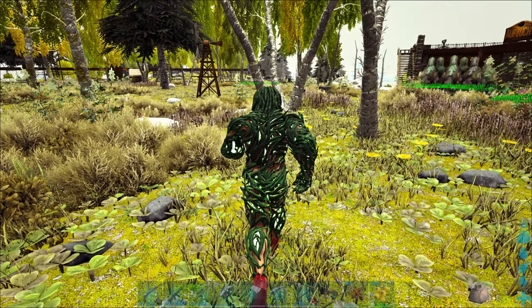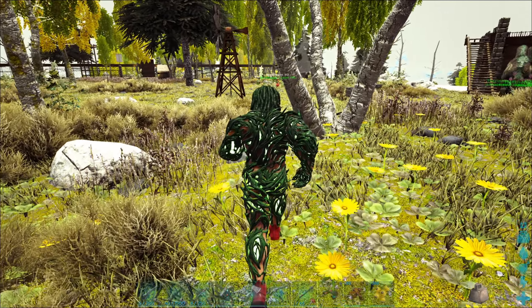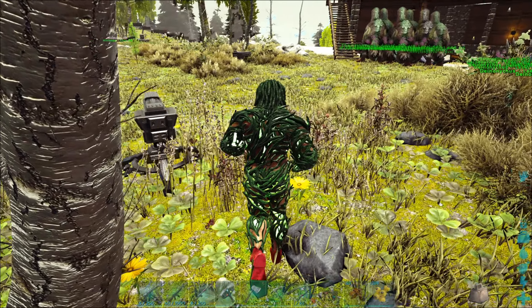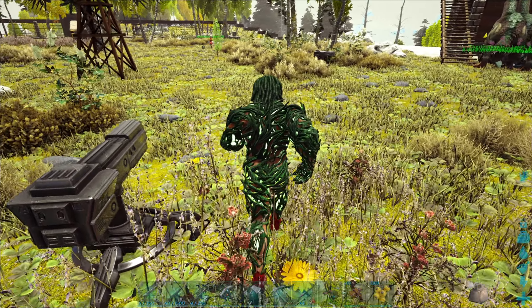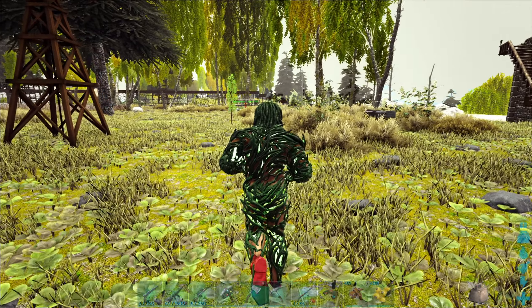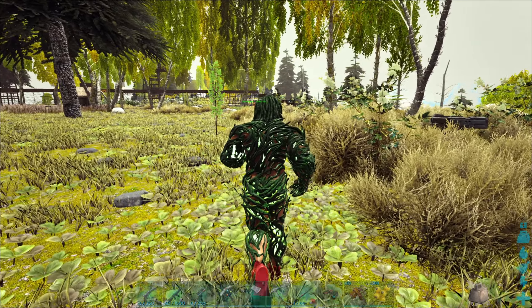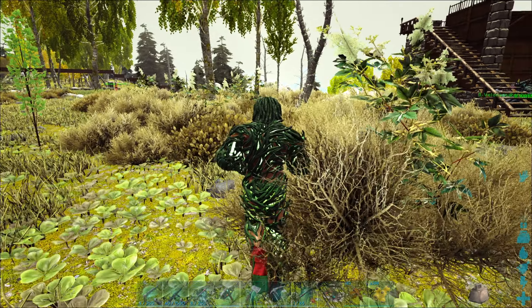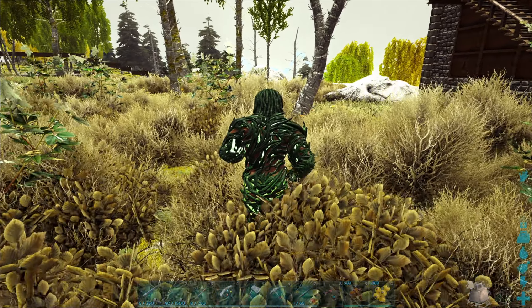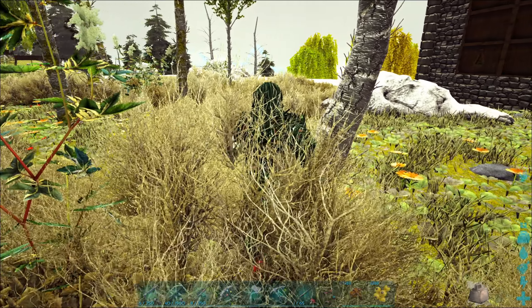Wir haben jetzt auch schon Tech-Schuhe an, wegen Runterfallen und so. Und die Mini hat einen Tech-Bogen. Ja, und Scharfschützengewehr – haben wir uns einfach gegönnt. Wir stellen da natürlich unten zwei Tech-Geschütze hin. Bis da unten ist die Folge vorbei. Willkommen im Club!